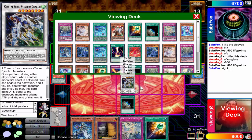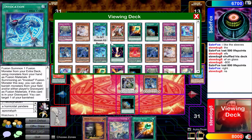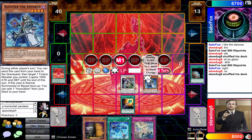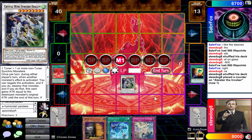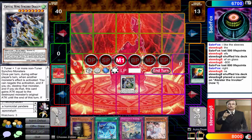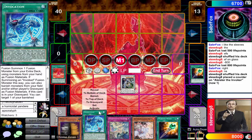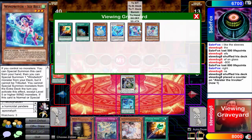So I'll play Magical Meltdown, add ourselves Alistar, normal summon that, add ourselves the Invocation. Wonder Wand targeting the Alistar — it doesn't tribute it, just sends them both to the graveyard, which is good. Got a free Pot of Greed — drawn into Ash Blossom, that's very good. We got multiple hand traps and Dimensional Barrier, so now we can go for our Invocation shenanigans.